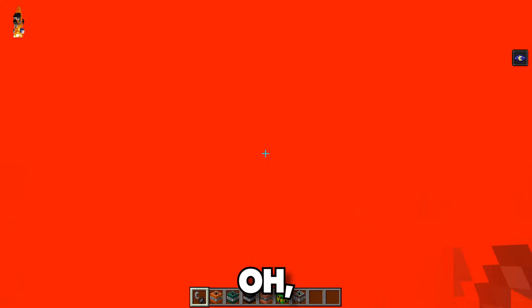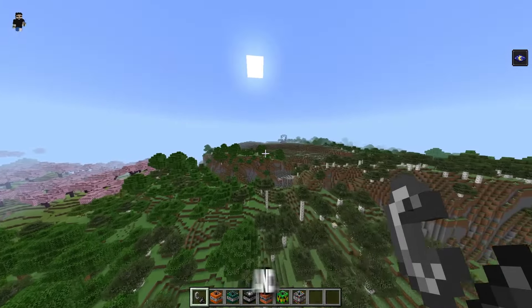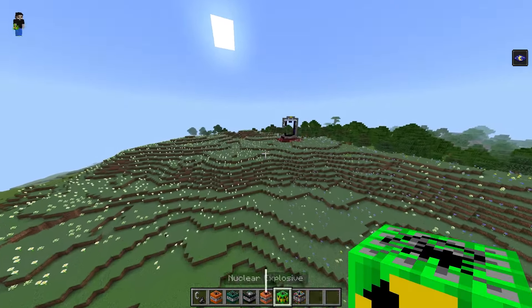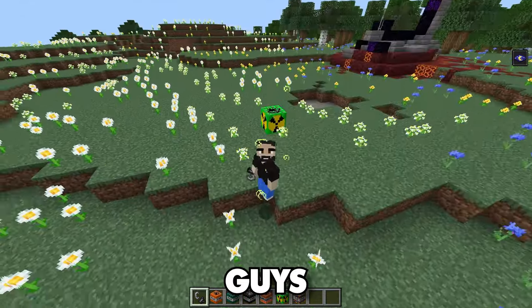Then we got lava TNT, which I think is really gonna make lava go everywhere. Oh my, that was a lot of lava — that's ridiculous! Oh, we got a cherry blossom biome here. Okay, so now we got the nuclear and infinite TNT.